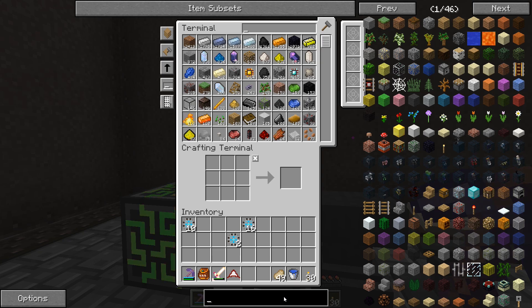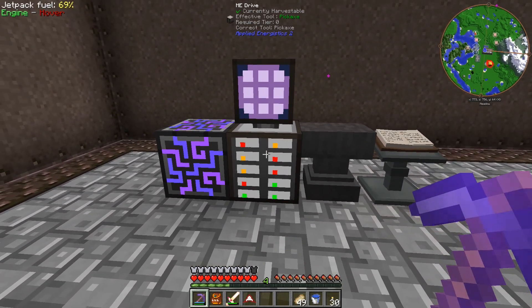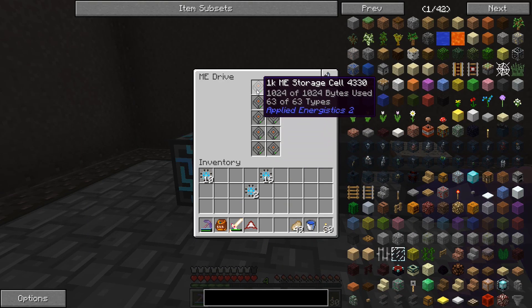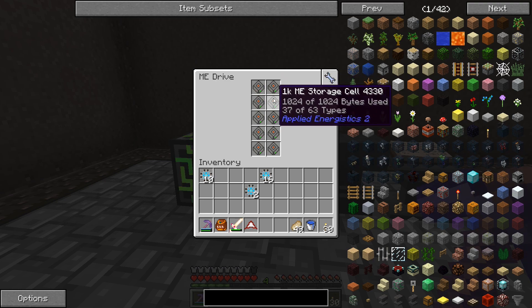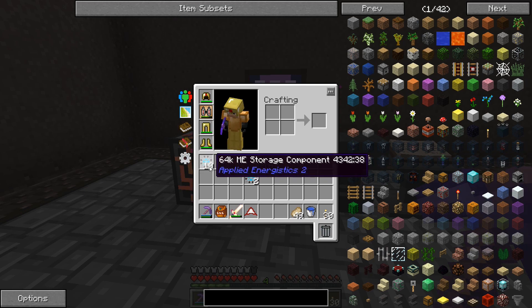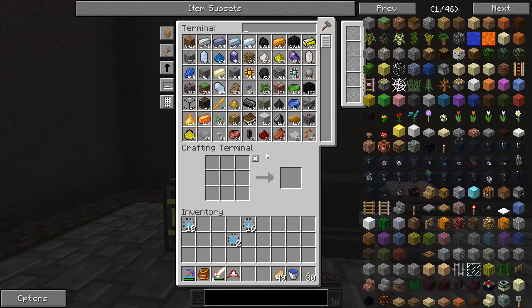We still have a lot more stuff to do - we still have to make everything, pretty much. All the autocrafters, we have to make the terminals, we have to do all of this stuff, we're gonna want to get wireless hooked up at some point. One of the more important things I'd like to do - you can see we got red lights on here, that means these disks have too much stuff and can't fit anything else. Their bytes are completely used. We want to start moving these over to 64k drives - these 10 storage components, we need to turn into disks.